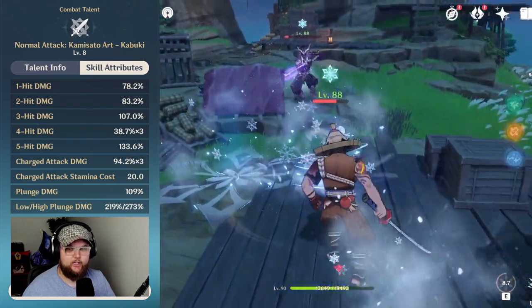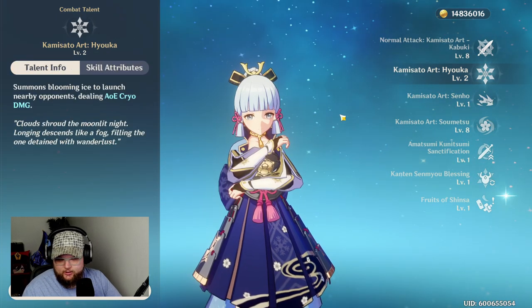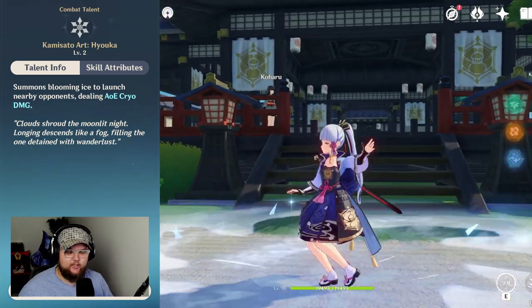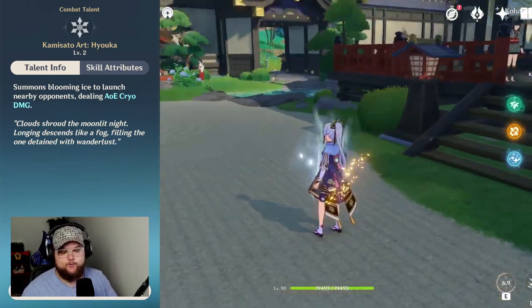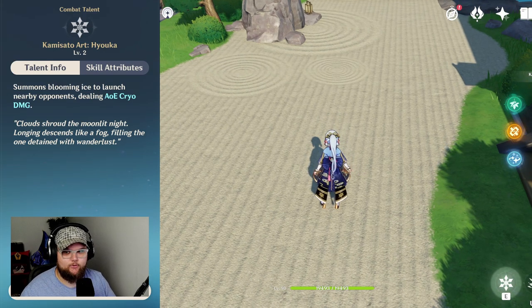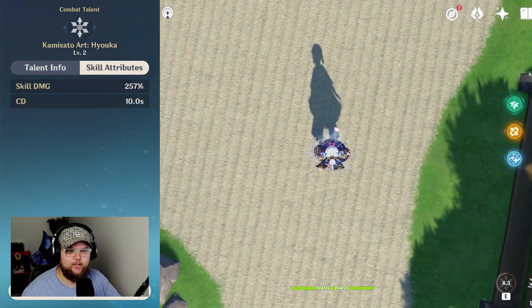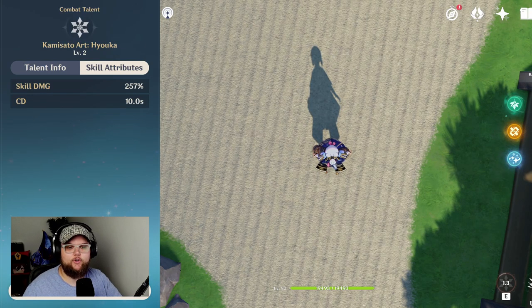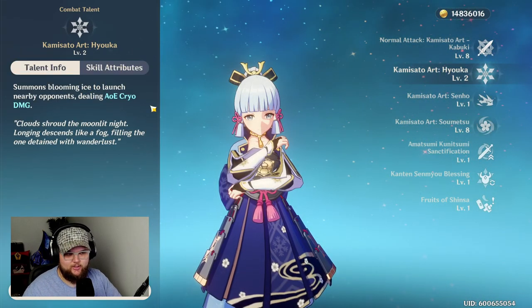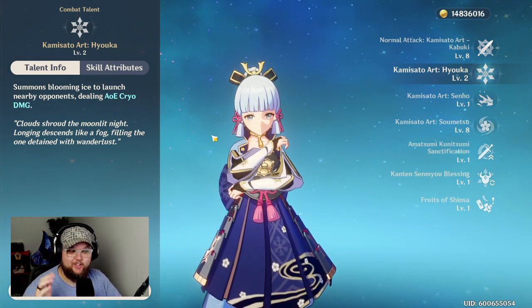On top of the Hit Scan, it is also AOE, which means it can even hit enemies behind Ayaka. Next, we have her elemental skill, Kamisato Art Hyouka. It basically throws out a large AOE onto the ground as she raises Cryo from beneath the enemies, dealing Cryo damage if they are inside the circle. It has really good scaling and really good damage overall. It is the least important of her talents to level up, in my opinion, but it's still very valuable and not a complete waste. Also, it generates between four and five particles on average every time you use it, which is actually really good.